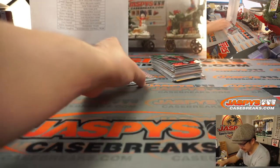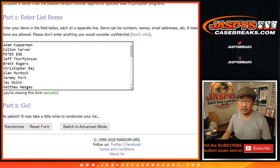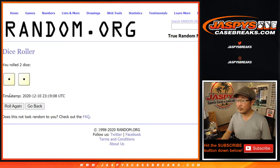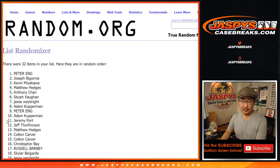Nothing too crazy in here, but the whole point of this, of course, is to see who's going to win those mixer spots. Let's grab everyone's name again from Adam down to Stewart, put them in a new list — it's going to be the top seven after two. Top seven after two, one and two.